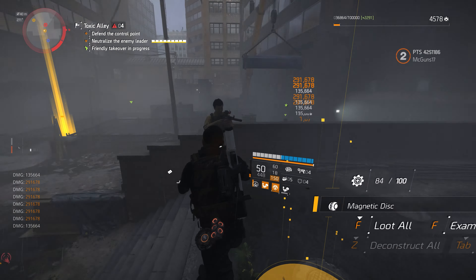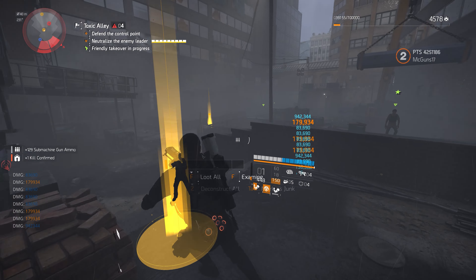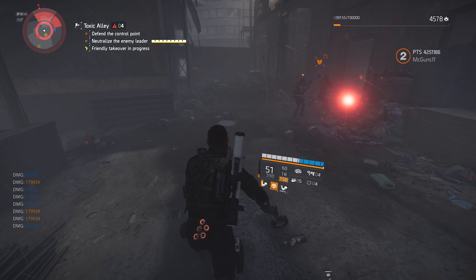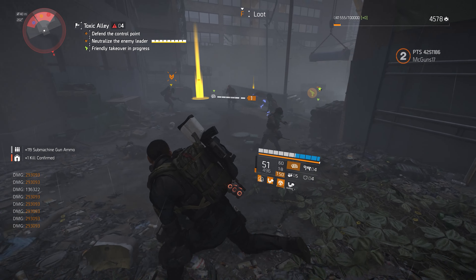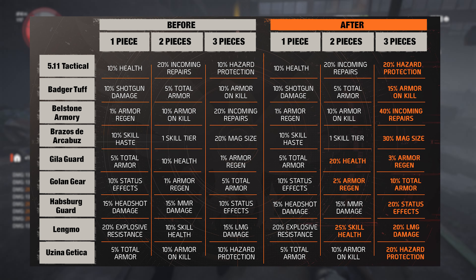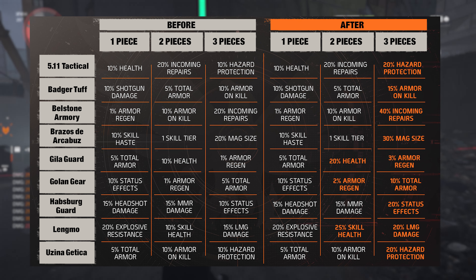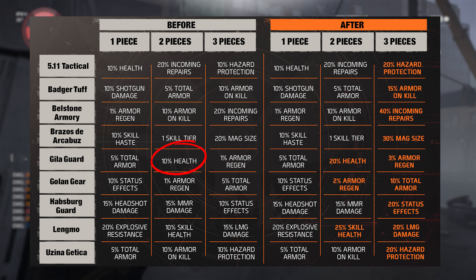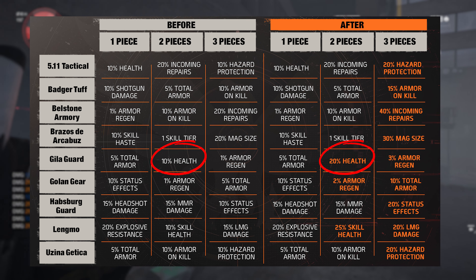The PTS Phase 1 had some changes to the brand sets where something got my attention — the change for the Gilagard brand set and also the Golan Gear brand set, which is what makes this build. They both got 2 changes to the bonuses. On the Gilagard side of things, it got a buff from 10% health to 20% health — I don't know why we're having health on this game to be honest, but anyways.